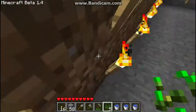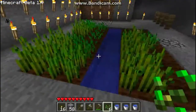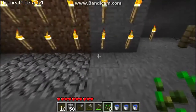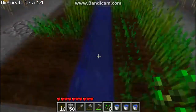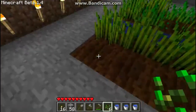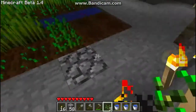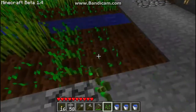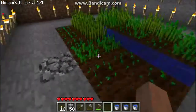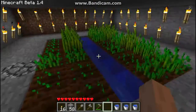And you get bushels of wheat and seeds. Some of the seeds fall down into the trench in the middle, so come along here to pick them up, then go ahead and replant. Now I've got enough — I've only got one square that isn't planted, and with the next harvest that will be planted too.